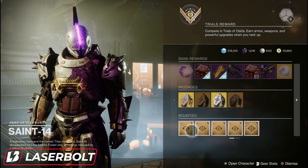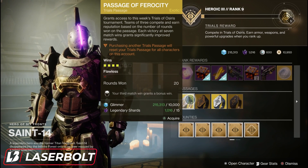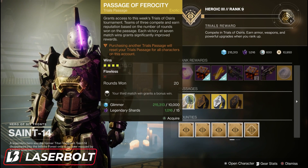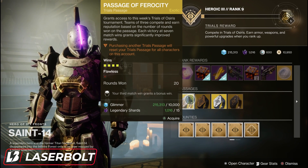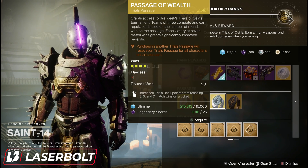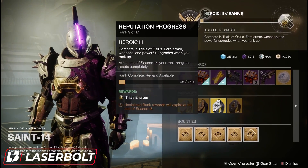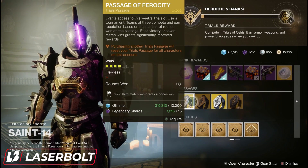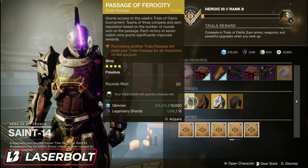So how do you farm loot in Trials? Pick up one of the passages — either go flawless or don't go flawless. If you plan on going flawless, go flawless first, then keep that card until you get 20 rounds won. Once you have 20 rounds won and seven wins, stay on that card. The longer you stay on a card that already has seven wins, the better loot you're going to get as you progress. That is the correct way to farm.